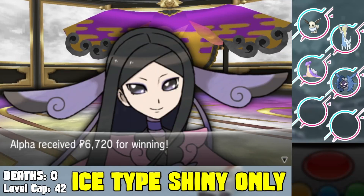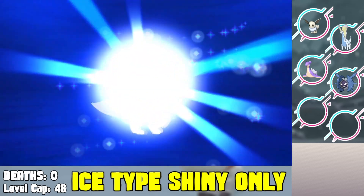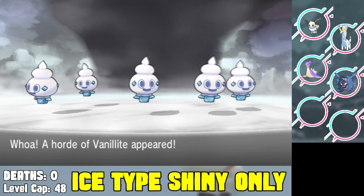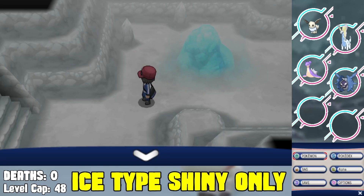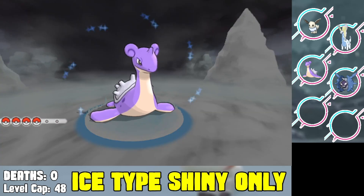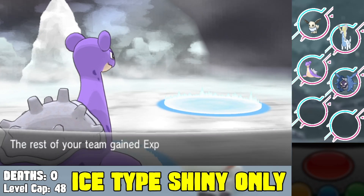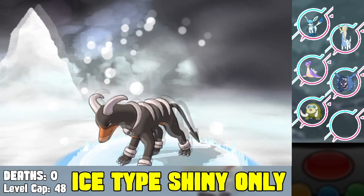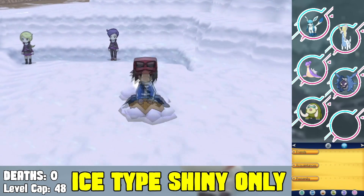We head into Frost Cavern, get the Ice Rock, and finally evolve our Eevee into Glaceon — though at this point we've missed all the ice moves so we have no ice move until Blizzard. Since we're in Frost Cavern it's a new route, so we hunt for our next shiny Pokemon. We find a shiny Piloswine — exactly what I wanted. We catch it, teach it Ancient Power, then evolve it into Mamoswine. We clear through Frost Cavern and beat Team Flare.